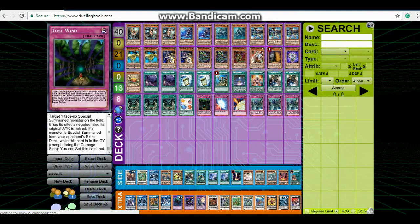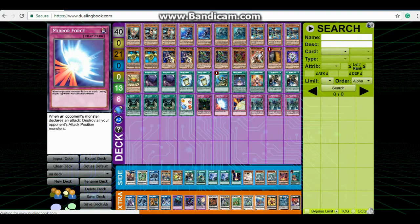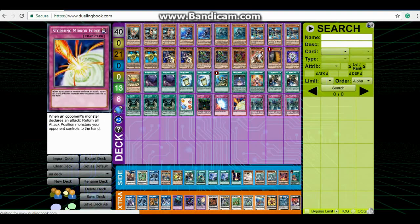Next we have two Mirror Forces — one Storming Mirror Force and one regular Mirror Force. We're not running Quaking — I used to be a Quaking advocate and say it was the best Mirror Force, but I've switched because in Link Format, Quaking wouldn't hit Link Monsters, and that one Link Monster might be the reason why you lose. You can side Quaking if you want, but just be wary of that.